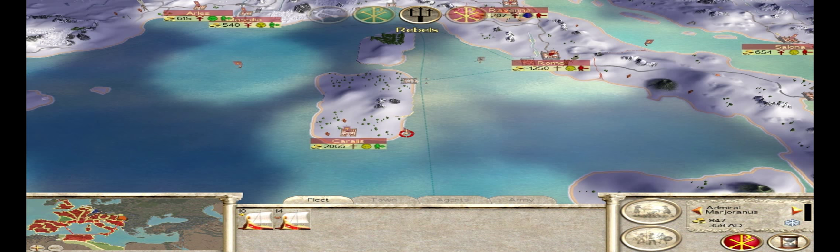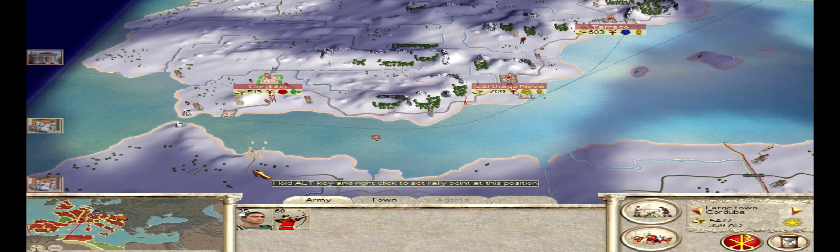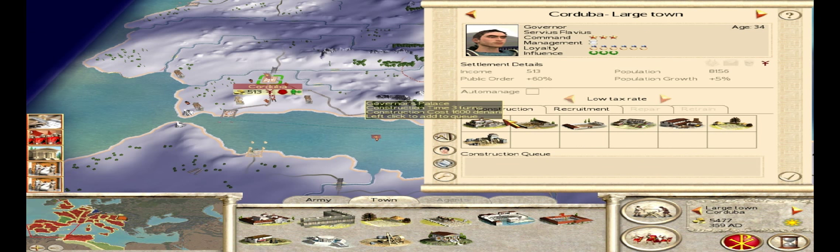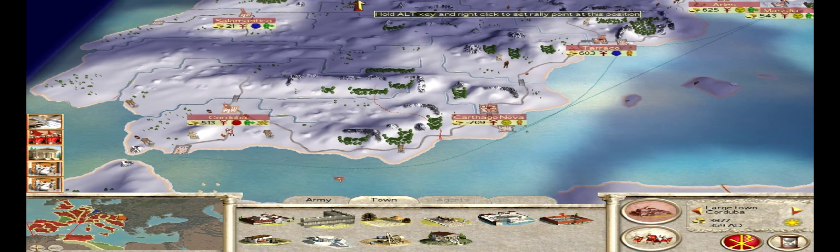Pirates are attacking my navy again — I don't care. They're not blockading my ports, so it's not really causing me a loss of income. I actually got quite a bit of income on that turn — that's perfect, that's what we want. So now we can build the bigger palace in Corduba, and that'll help bring that city under control.